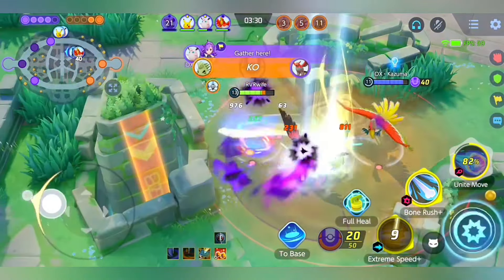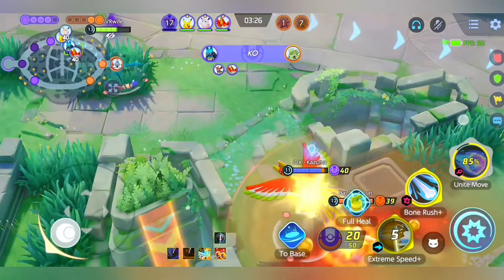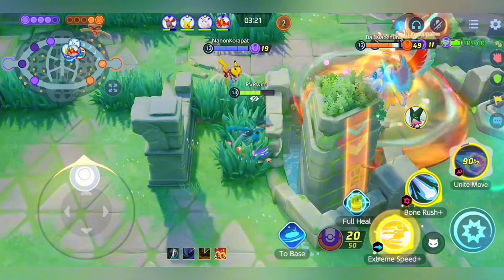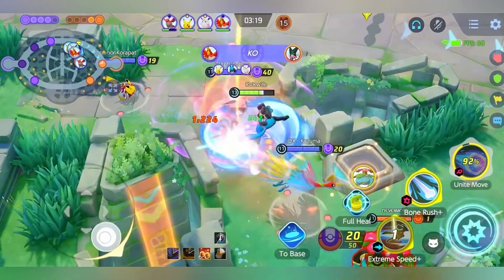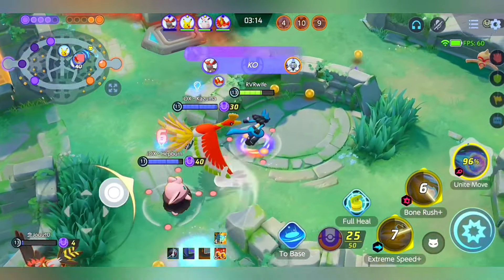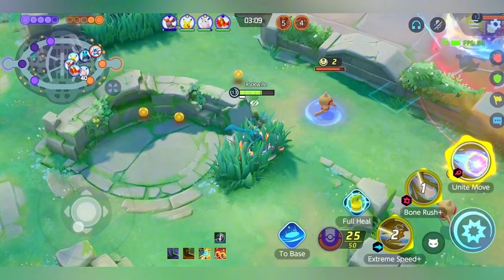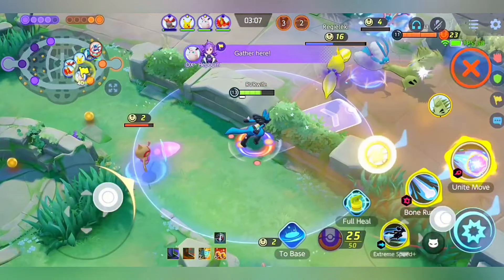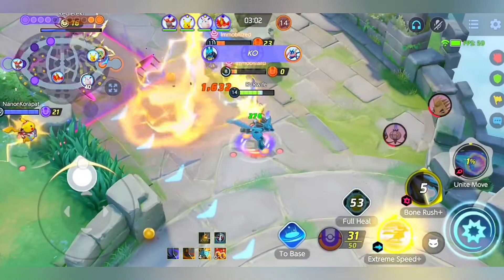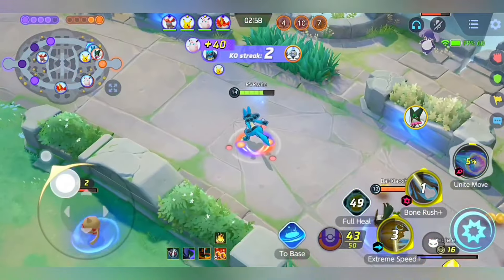Also take note that there's a bug when using Extreme Speed: if you hit your opponent and they dash forward into your Extreme Speed, you will not gain any reset even if there's a blue aura. Here is the full combo: Extreme Speed into the opponent, boosted attack, Bone Rush, Extreme Speed reset — then use Unite Move to refresh the Extreme Speed. Just like that, I can 1v3 the enemy.